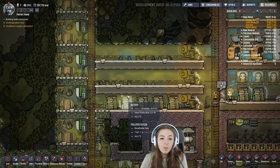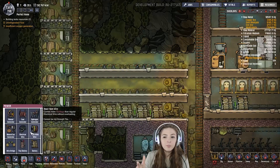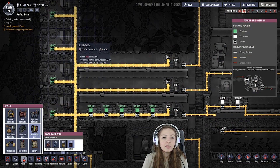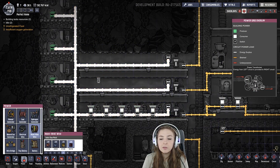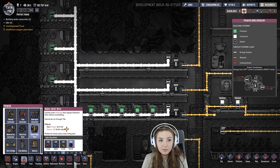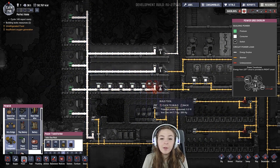While we're talking about natural gas and the generators, we might as well talk about the new power stuff. Previously we had heavy watt wire and basically used that everywhere in our base. Now the heavy watt wire is much thicker — it can't be built through walls, as you can see that's not possible. It has really bad decor, but it can take 20 kilowatts, which is a lot. The regular electrical wire is still limited to one kilowatt, so what you need to bridge these two is a power transformer.